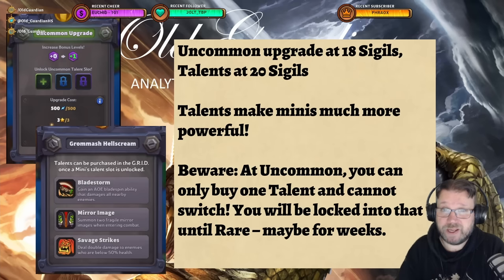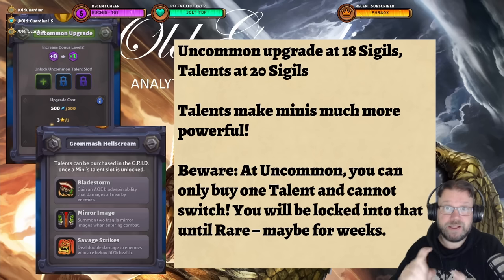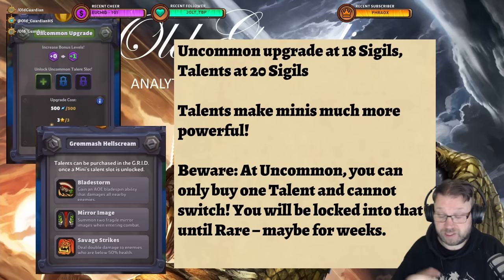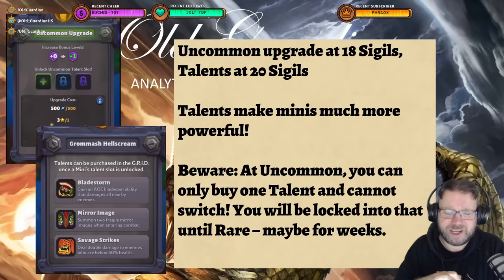As you keep progressing through the campaign, at 18 sigils you unlock an uncommon upgrade for your first leader, and at 20 sigils you unlock talents. Talents are super important — they make your minis much more powerful. You can get a talent for a mini once it reaches uncommon, another talent at rare, and another at epic. Here is one of the biggest traps in the game: at uncommon you can only buy one talent for your mini and you cannot switch. That's one talent and you're stuck with it until you get your mini to rare, which could take weeks. Each mini has three talents available and they are not equal — some are good, some are bad — so you really have to be careful when making your talent choices.